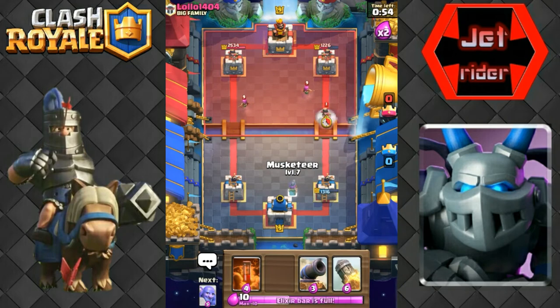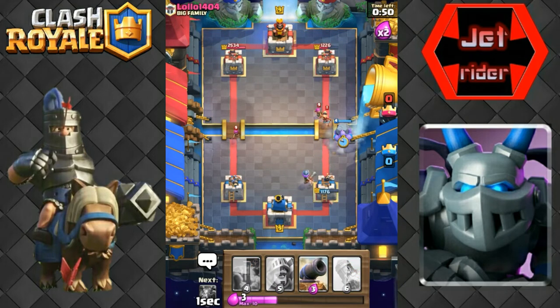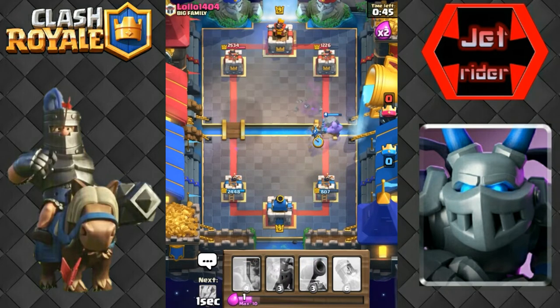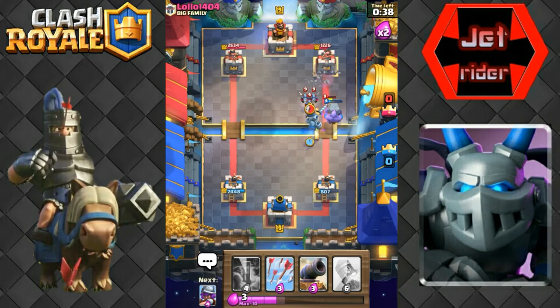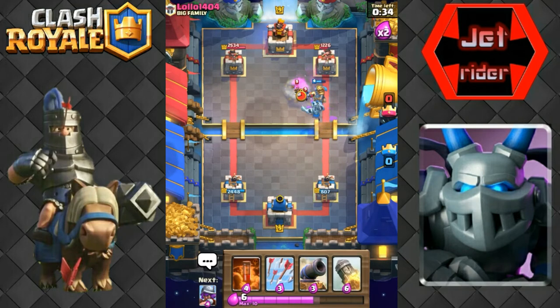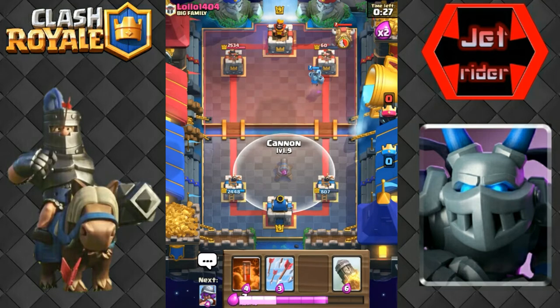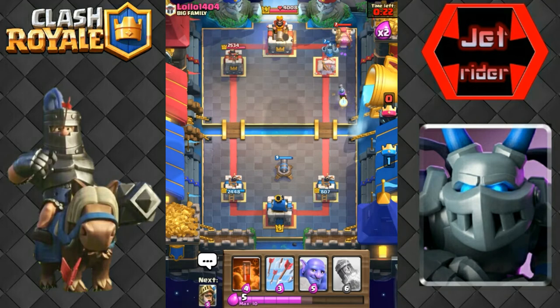The freeze means the mega minion is gonna die. Using the freeze on offense he should be pretty close on elixir, and right there that bowler can go in and do some great damage. Come on, one more shot - there we go putting us in the lead. Never mind, the princess is going to put him back in the lead, but there's no problem with that. He's gonna fireball but we're gonna keep our musketeer alive. The musketeer died - anyways, the mega minion's gonna take them out and that prince should charge on the tower.